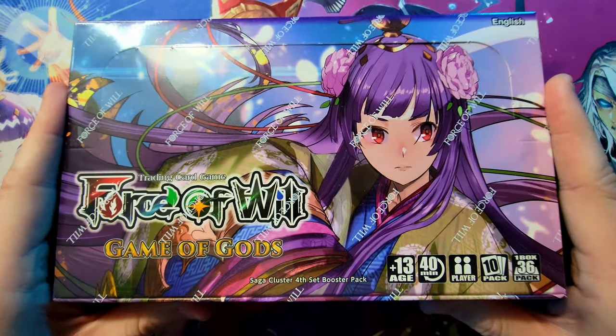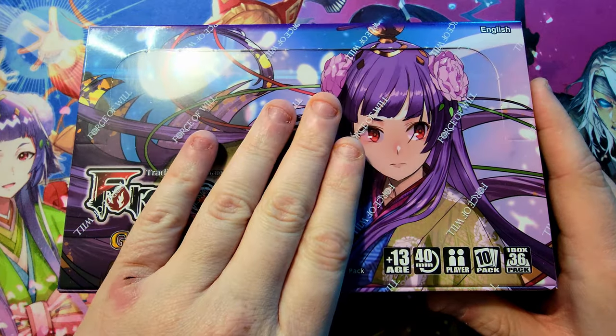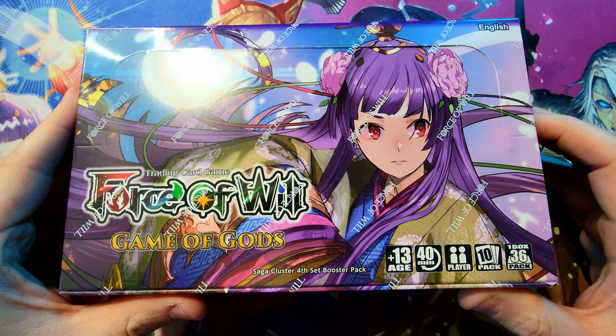I'm just excited to crack into a box and see what our luck is, because our pre-release kit was so good that this box is bound to give us some awesome things. We still need two of the J Rulers — we need Nara Lethatep and we need Cayuga herself. We've already got Loki and Odin, doubles of both. Let's get into this thing.